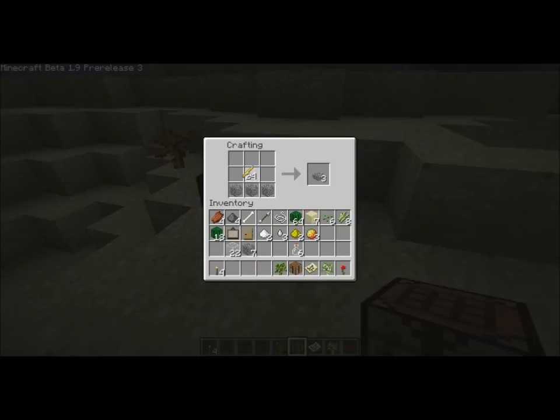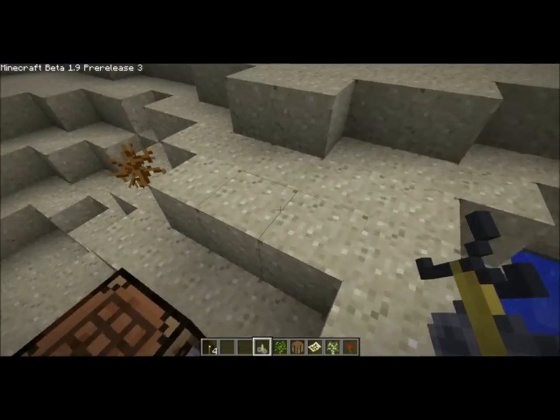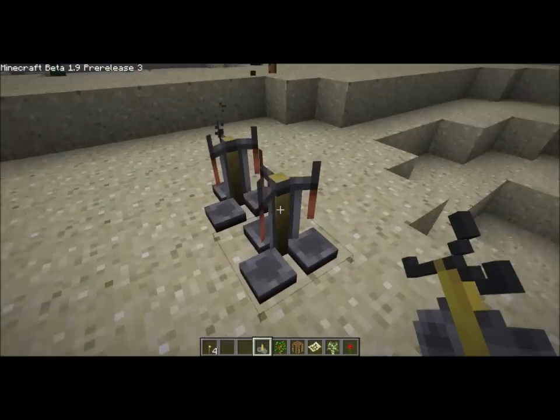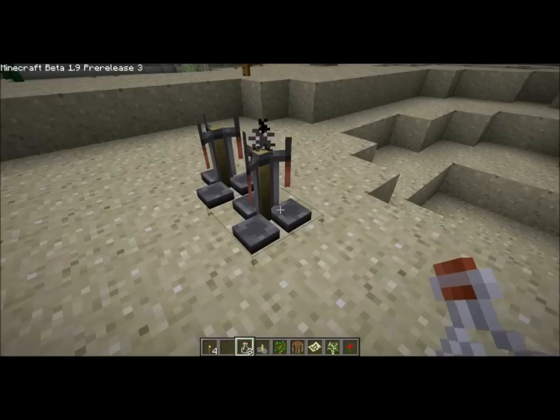Blaze rods actually have a use now. Put this over here and we'll start making potions. Let's see if ghast tears make anything. Nope. I know what I'm doing wrong — you need to put water in these first.